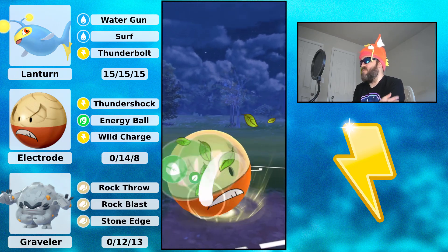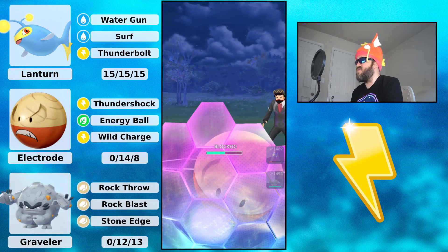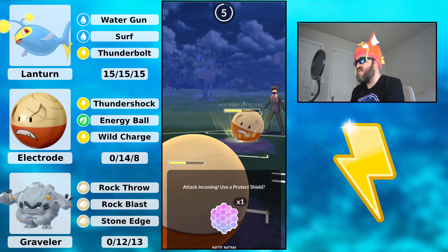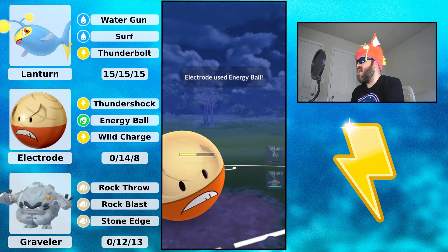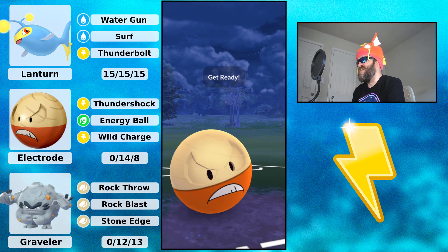I go for my Energy Ball. My opponent shields, so they might be weak to Hisuian Electrode in the back if they're staying in and using a shield.